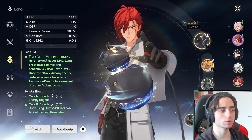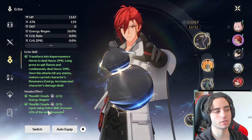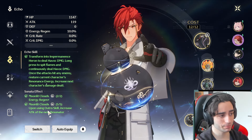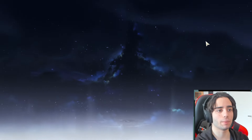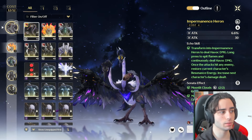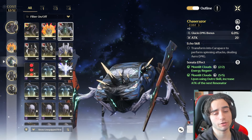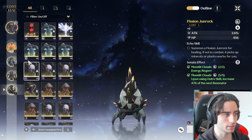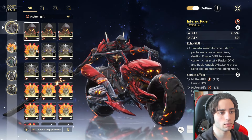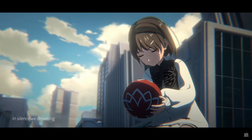For echoes, 100% Moonlit Clouds — energy regen. Upon using the outro skill, it increases the attack of the next resonator. Common sense: your sub DPS gets more energy to cast his ult consistently, and your main damage dealer gets more damage. For main stats, I'd do crit rate for the headpiece. Then two times fusion for the 3-cost, or you could do one energy and one fusion, or two energy if you don't have enough. Attack on the 1-cost. I'd 100% go for Moonlit Clouds — all sub DPSers should have this by default.